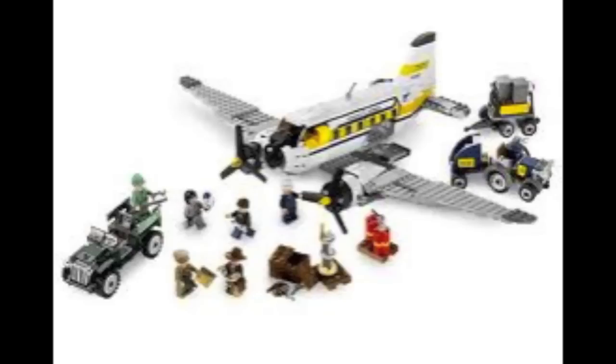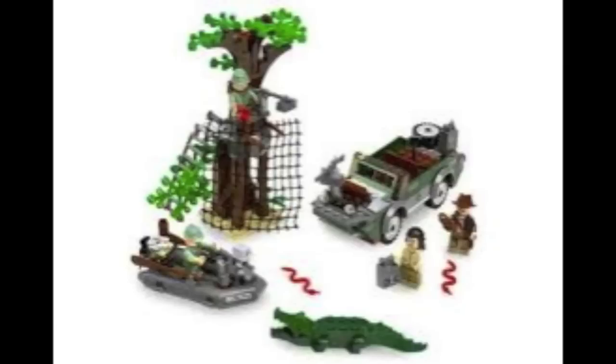This was an exclusive set to the Indiana Jones theme, and this set is really nice. It is a scene from a movie — it's just Indy and Mutt aren't getting arrested, they're just flying around in that plane to get to Peru.